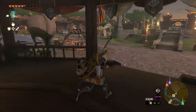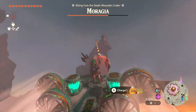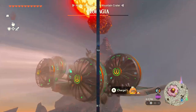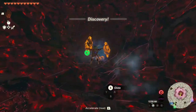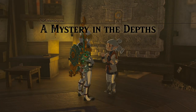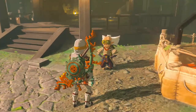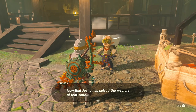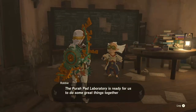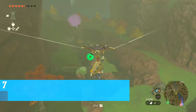To actually get Robbie to go to his lab so you can get the upgrade, you need to complete one main portion of the storyline — whether it's Zora's Domain, Death Mountain, or another region. Then go back and Josha will give you a quest called 'Mysteries of the Depths.' Complete that, come back up, and Robbie will move to his tech lab so you can get those upgrades. This is a great quality-of-life feature if you're trying to 100% all the shrines.